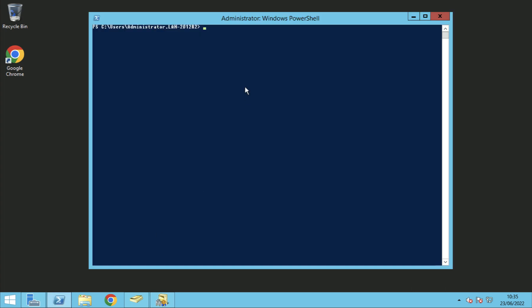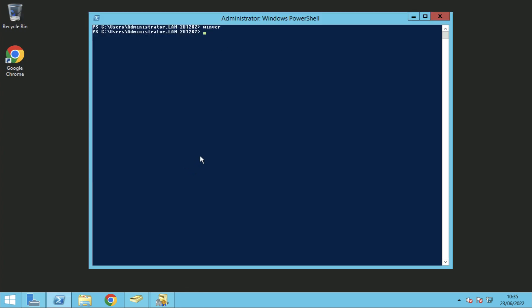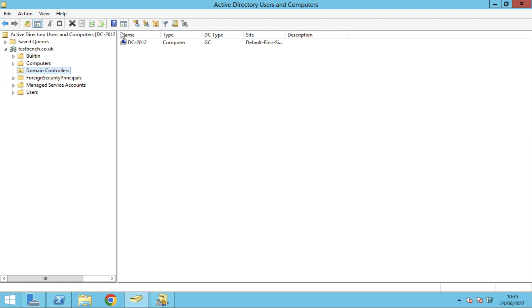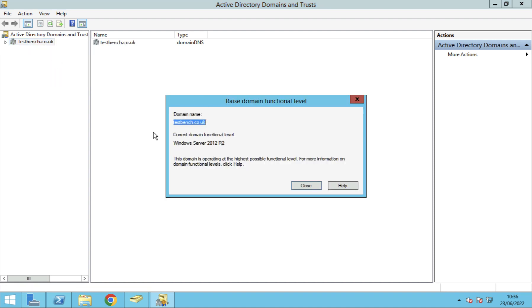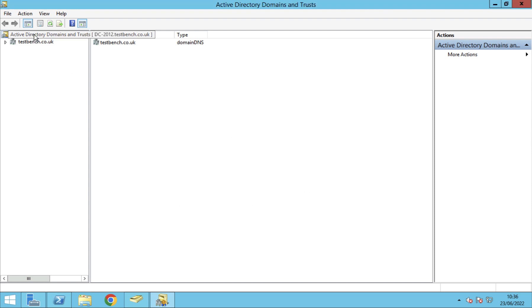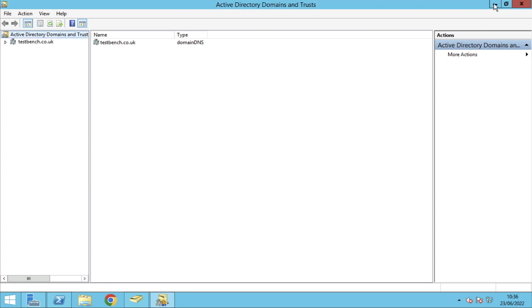Here's the legacy domain controller — it's Windows Server 2012 R2 and its hostname is DC2012. If you look in Active Directory under Domain Controllers, you can see there's only one. This is a test network; in production you'd obviously have a lot more DCs. If you look at the domain functional level, it's currently at 2012 R2. To go to Server 2022 — same as 2019 — your forest functional level needs to be at Server 2008 or higher.